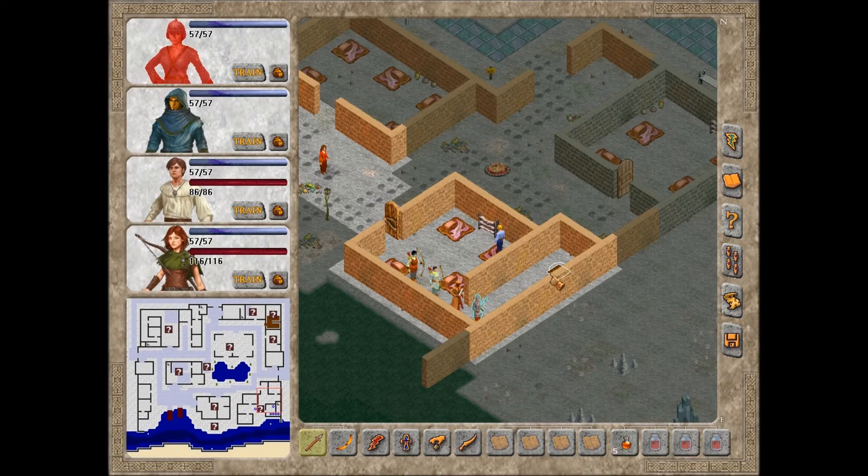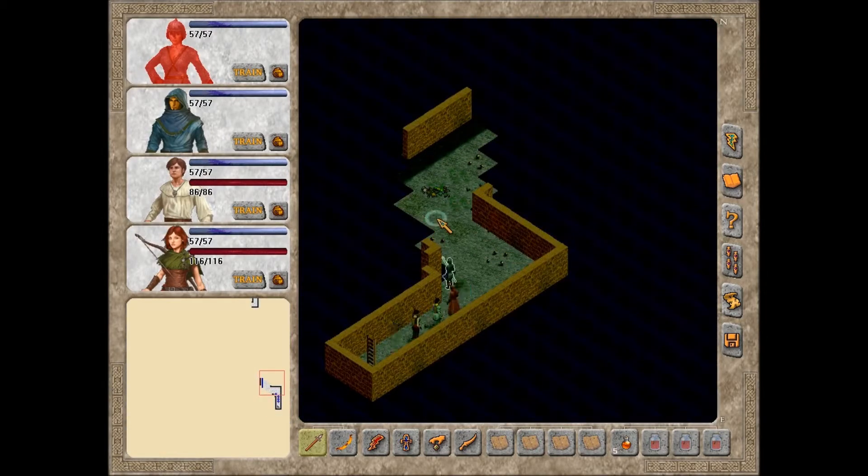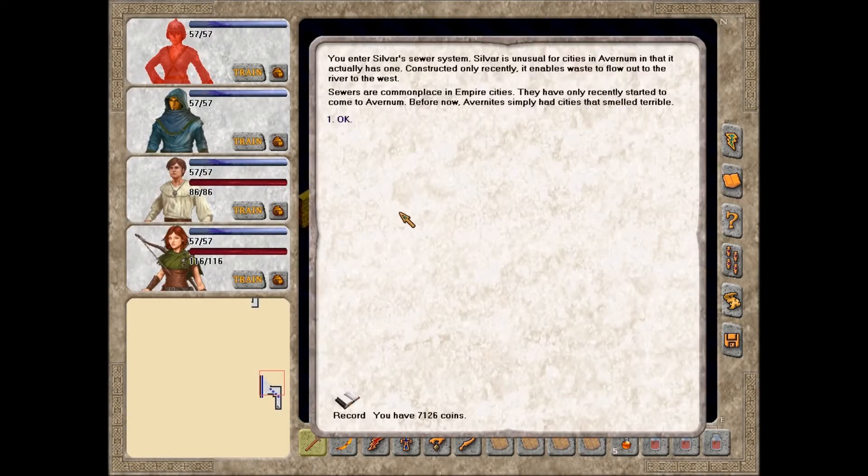Now we have a bunch of things we can do down in the sewers, so let's go down there. Down here I think we'll be able to find someone who will tell us something about it. You enter Sylvar's sewer system. Sylvar is unusual for cities in Avernum in that it actually has one. Constructed only recently, it enables waste to flow out to the river to the west. Sewers are commonplace in Empire cities; they have only recently started to come to Avernum. Before now, Avernites simply had cities that smelled terrible.